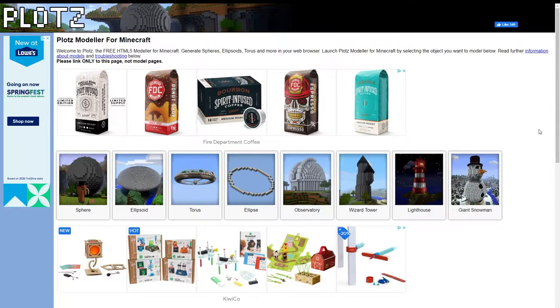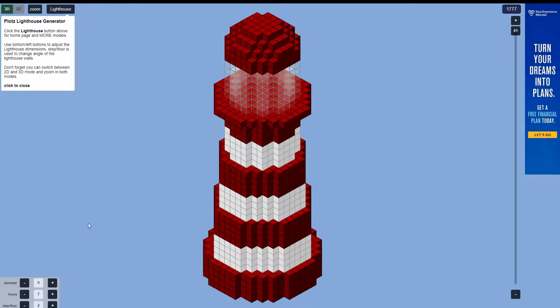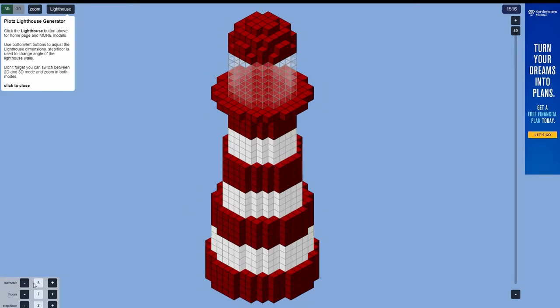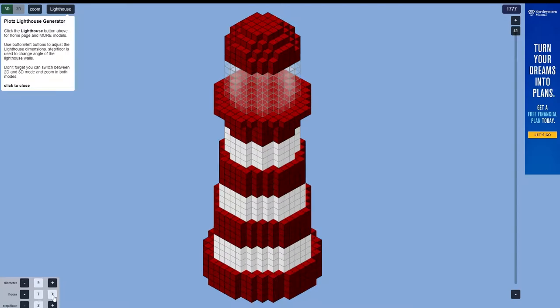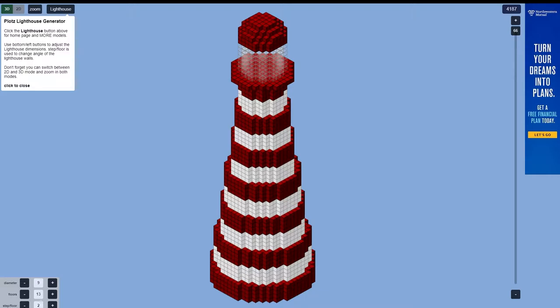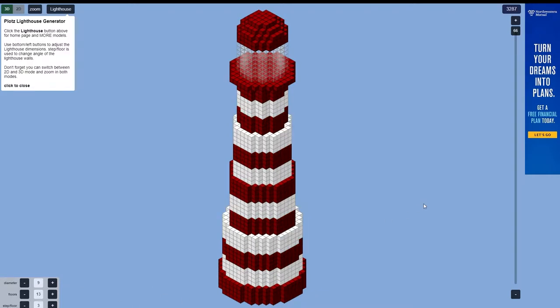You're going to find 'lighthouse' on the website and then configure your lighthouse settings. You want your diameter to be as wide or as small as you want. For my video I used a diameter of nine, a floor of 13, and a step floor of three — that's the lighthouse I created.